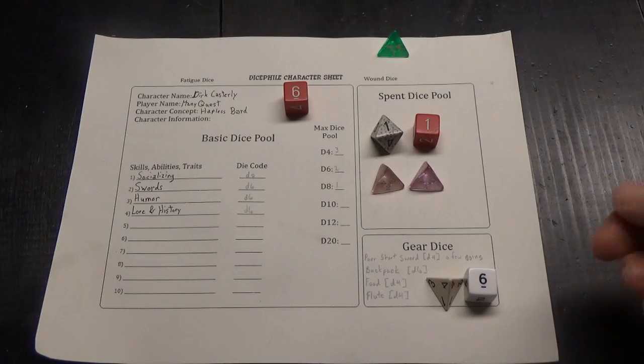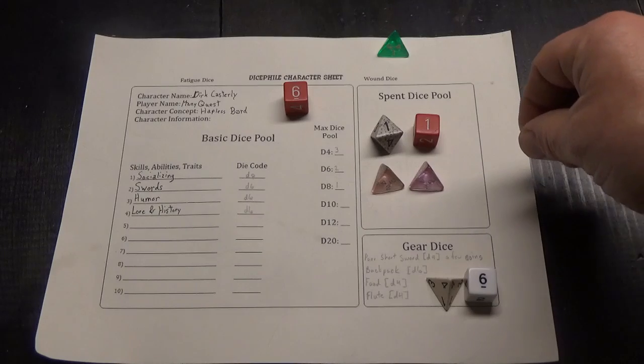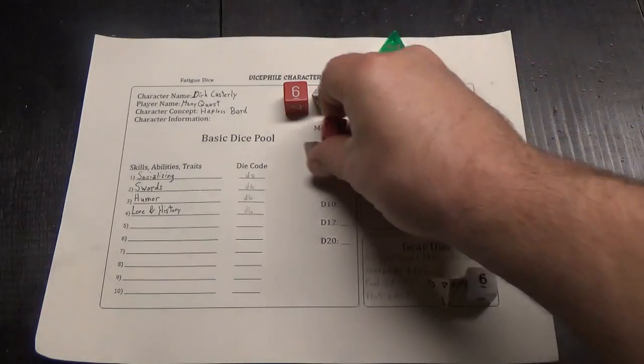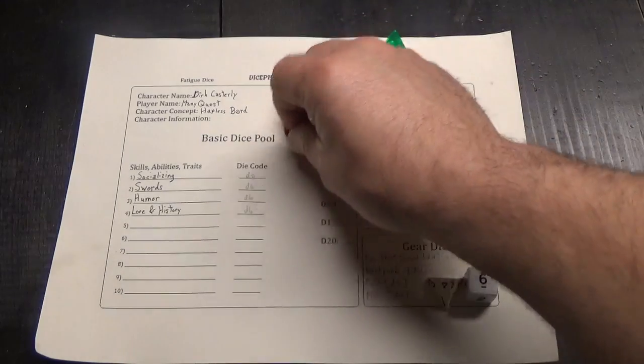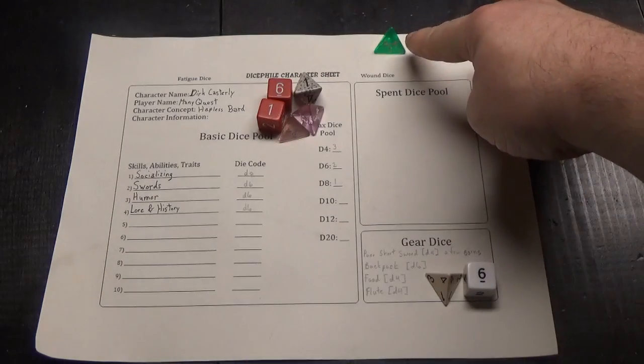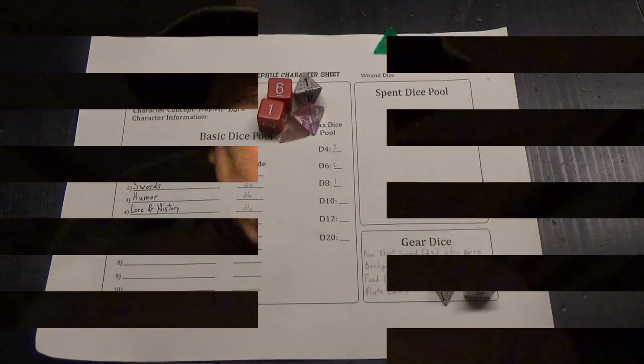Now that the exchange is over, the spider has nothing else to do, and Dirk can refresh. These dice come out of the spent dice pool as Dirk's potential for the scene is renewed. He does not refresh the die that is lost to damage, and he still has his gear dice available. Dirk can now proceed, although he is somewhat diminished against the spider. The next commenter will get to decide how he proceeds. All options are on the table, hero. What does Dirk do next? Only you can provide the answer.